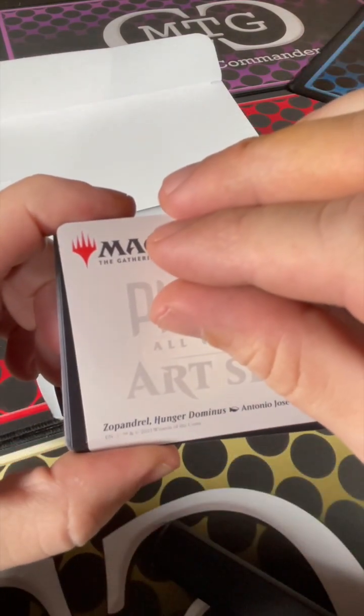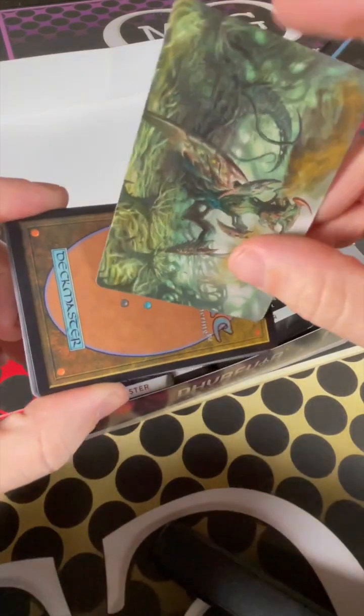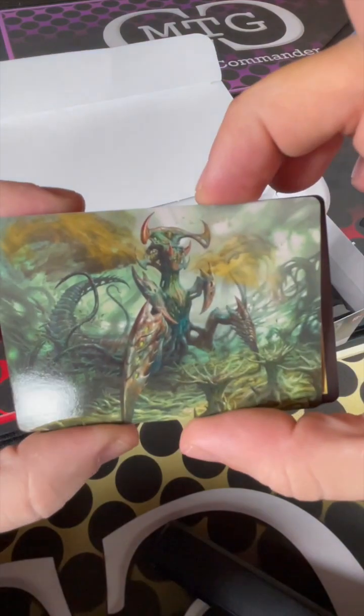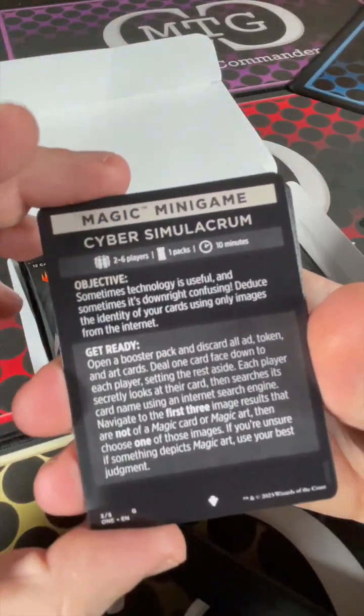Look at that art — oh my goodness — Zam Panderel, Hunger Dominus. Dominus. Oh, he's ugly. All right, we're going to keep moving. These are in a weird order.